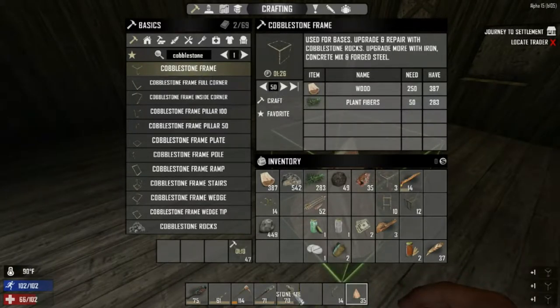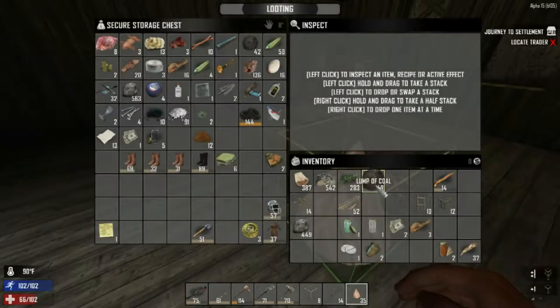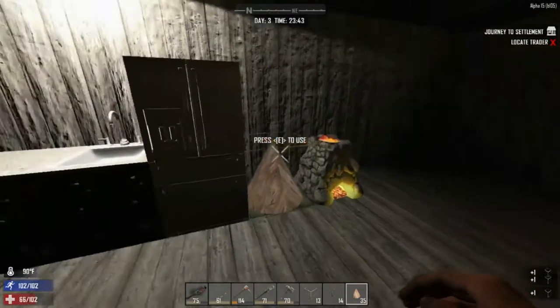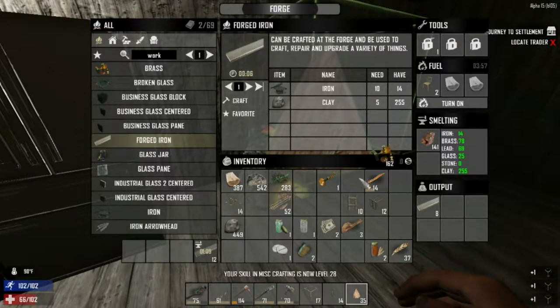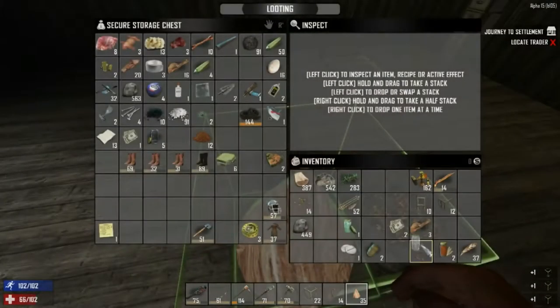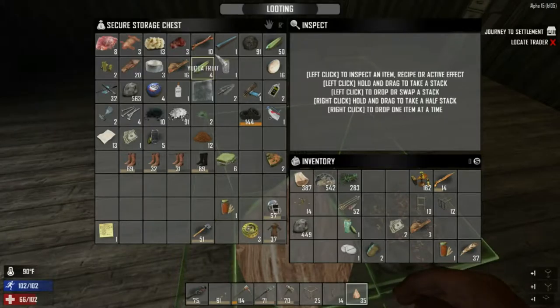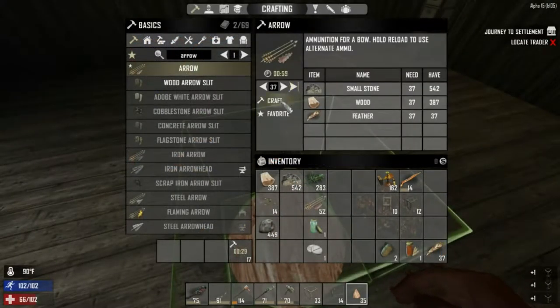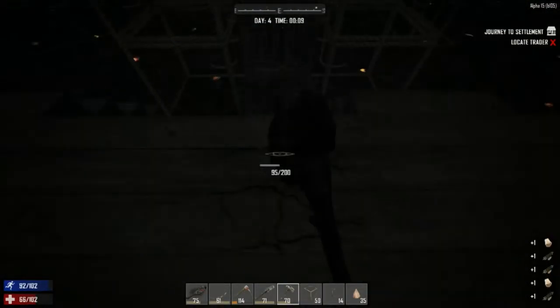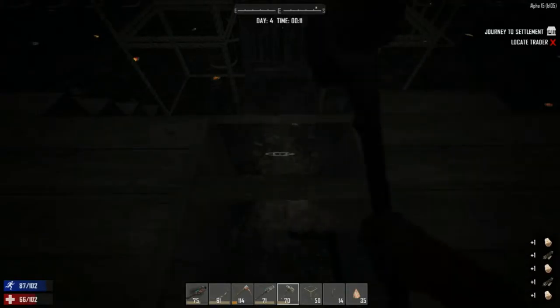Okay, bellows - where are you? I need this. There you are. And then I need forge. Forge, there we go - okay, we need clay and stone. Oh I'm four stone short, are you serious? Oh well, I'll just work on my base then. I guess this will be my A7 base - should be okay.